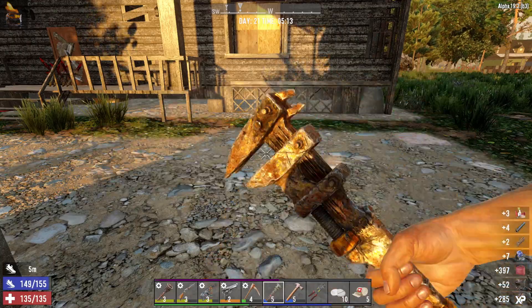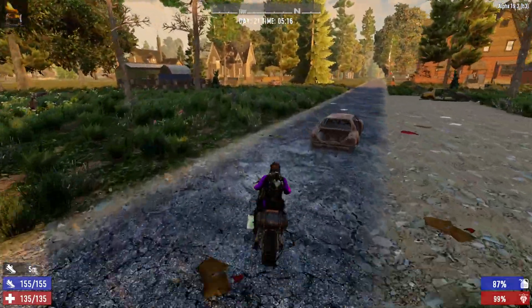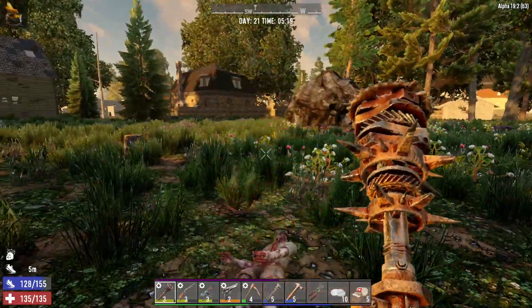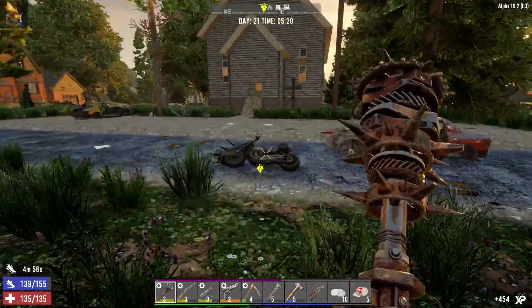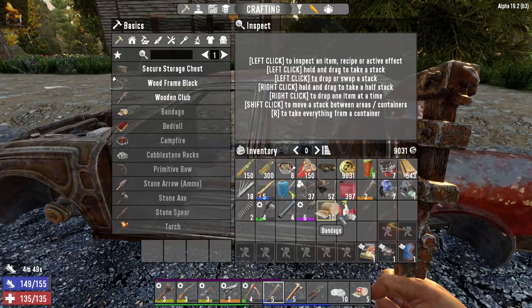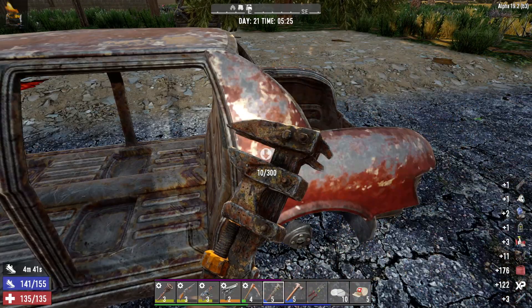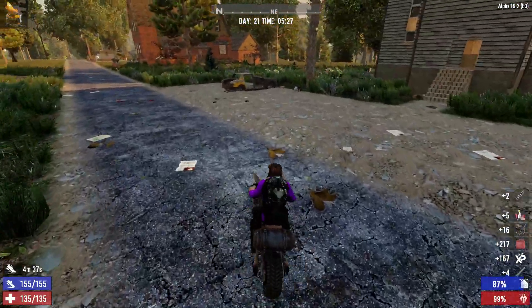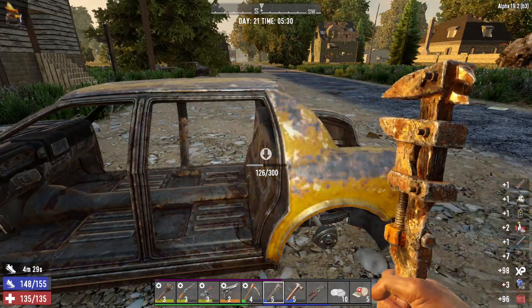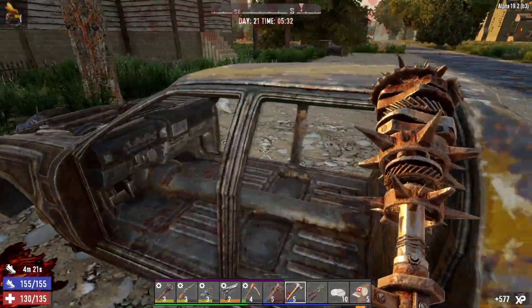I want as many engines as I can get, so this might actually take a while. There's another car here — in fact there's two cars. I can hear someone, let's kill him just for a bit of fun. Nice — forgot I leveled up Pummel Pete, so killing should be relatively easy now. I've got repair kits on me as well — got seven. Let's dismantle it.